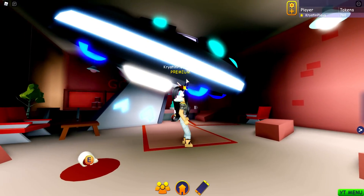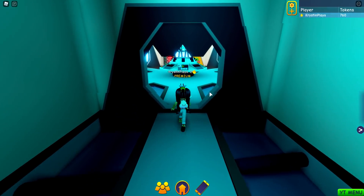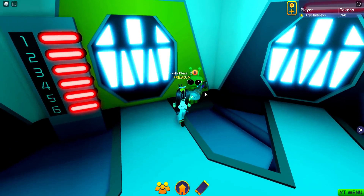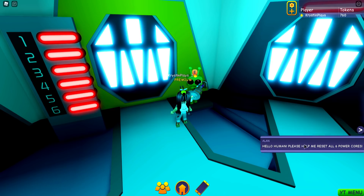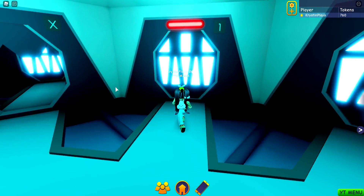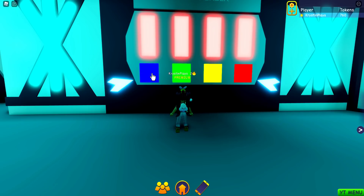It is literally a spaceship in here! We're going to follow the arrows. Here's a little alien over here — let's go ahead and talk to him. 'Hello human, please help me reset all six power cores.' Okay, these are all red. What's the first one? Push the buttons in the correct order. What is the correct order? Red, green... wait, how am I getting this? Red — okay, blue maybe?